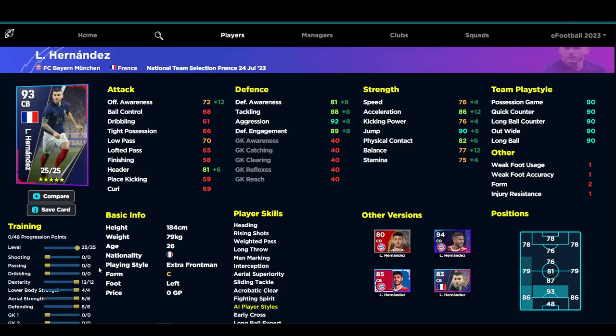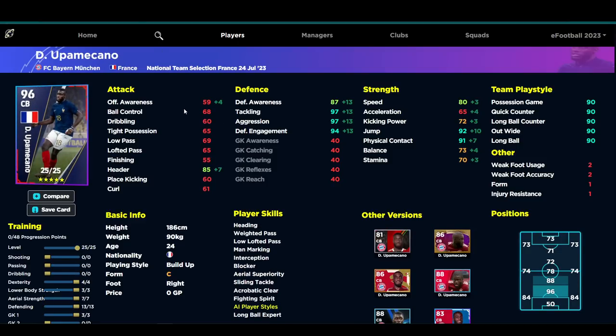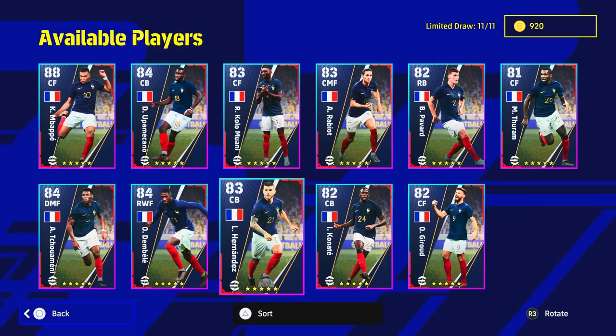You can turn Hernandez into a beast — 86 acceleration, 82 physical contact, 75 stamina, and 90 jumps — pure pace, and I'd definitely recommend playing him as a center back. As for Upamecano, the problem is his form, but when his form arrow is up he is a very dominant player: 80 speed, 92 jump, 91 physical contact, and 85 header. So that covers the center backs and defenders.